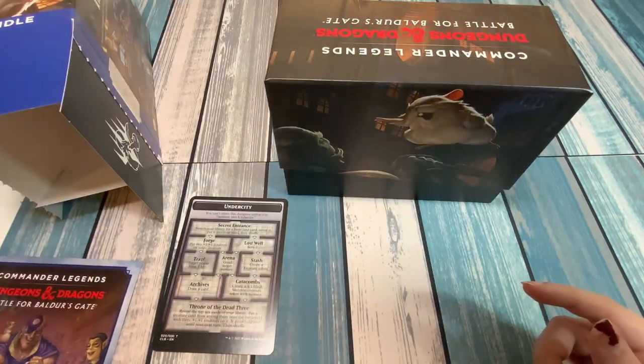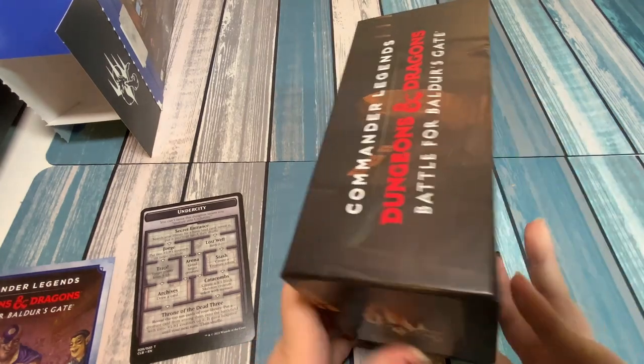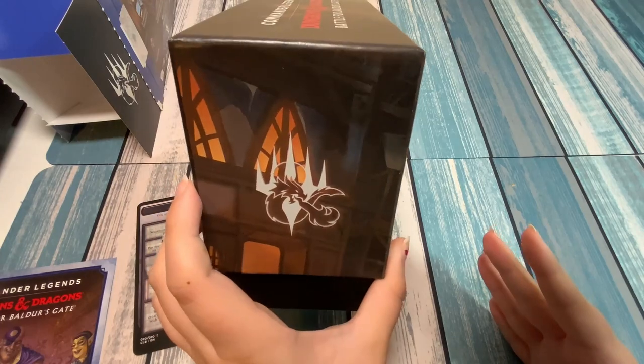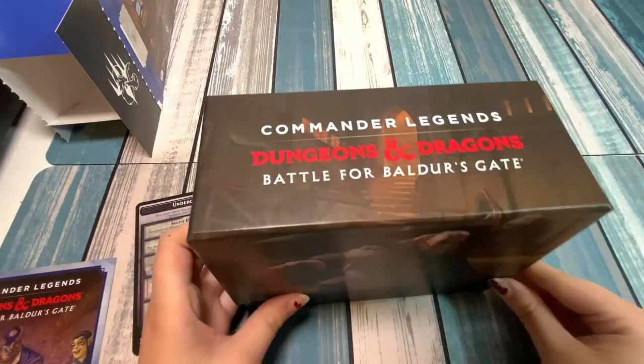Let's get into the box. On this side we've got Boo, the lovely companion of Minsk, and a Planeswalker symbol with the D&D symbol over there. And on the other side, same thing.